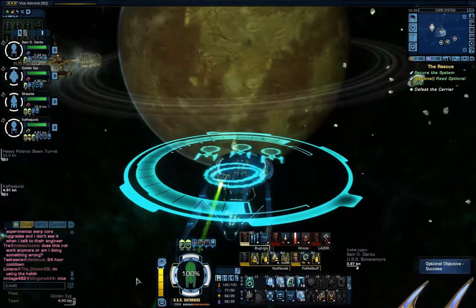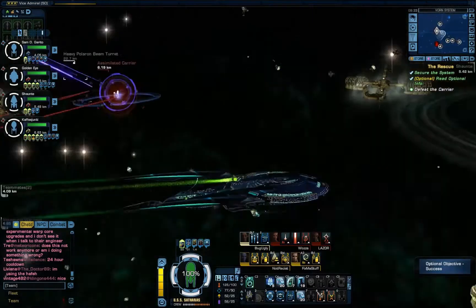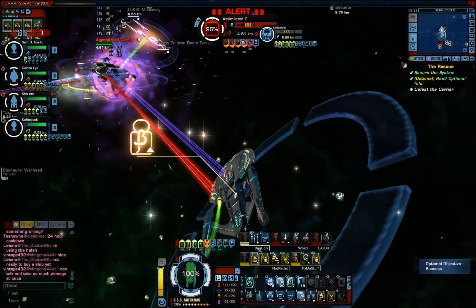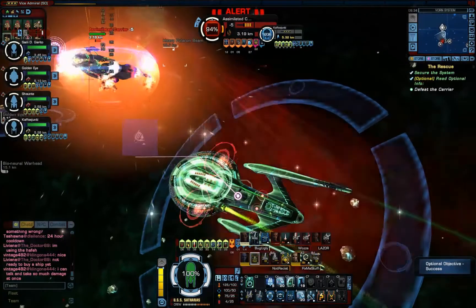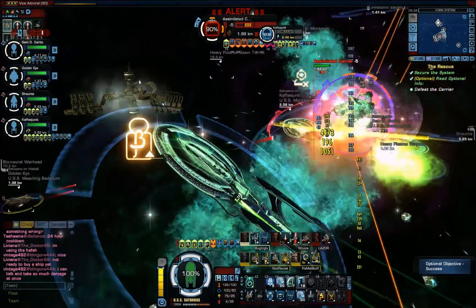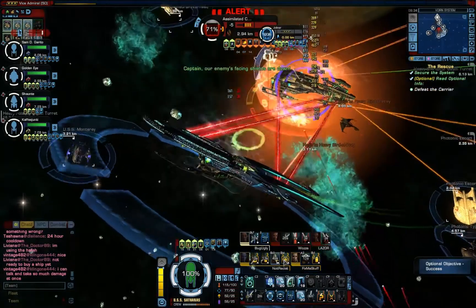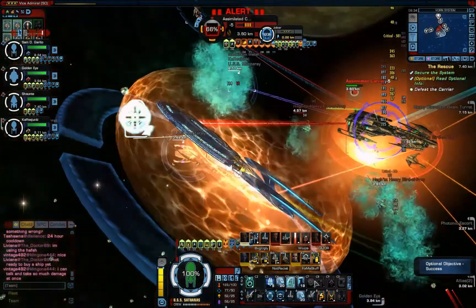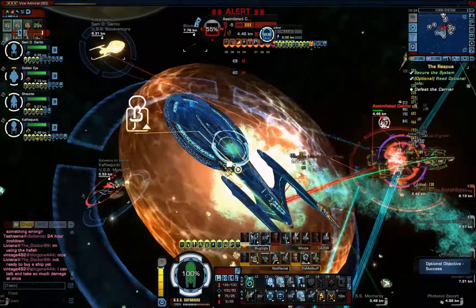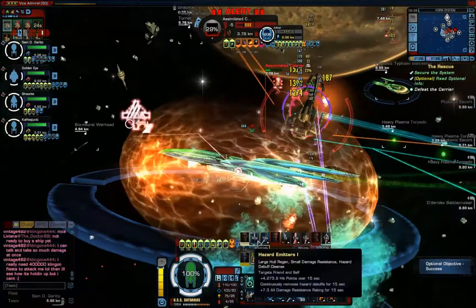I'm just using my fleet ability there to give everyone a bit of a buff. The objective says 'Defeat the Carrier' — the Borg have assimilated a Klingon Carrier. But really, this isn't a big threat; this is probably the weakest of all the bosses sent against us. It does occasionally throw out Birds of Prey, but with the amount of firepower we're concentrating here, the Birds of Prey tend to get taken out just as collateral — torpedo explosions, beam fire at will, something along those lines. We've got two or three cruisers doing broadside on it, and there's way too much firepower for it to survive.